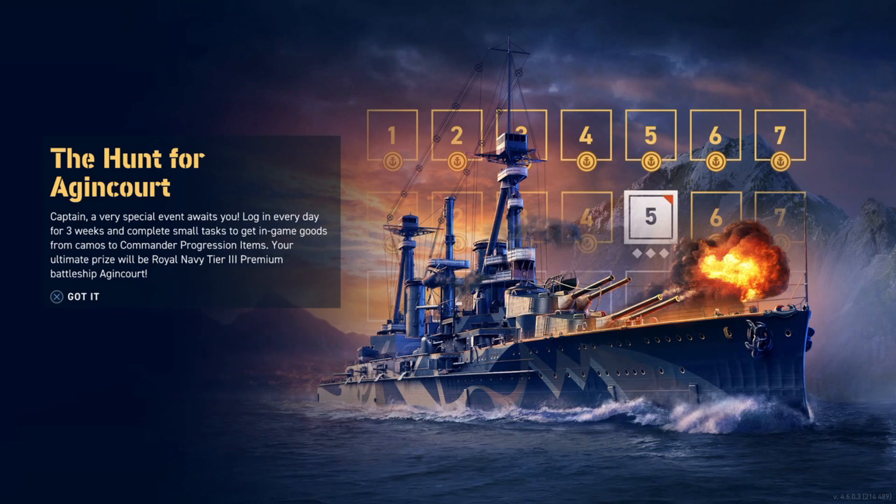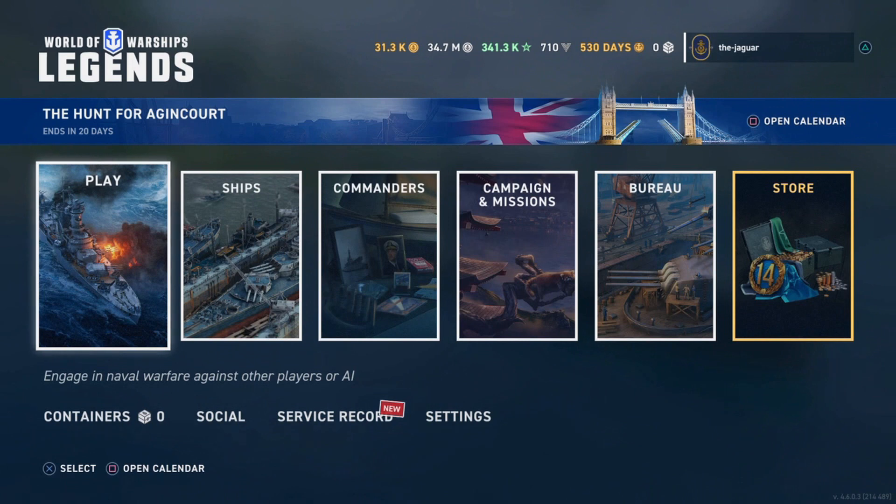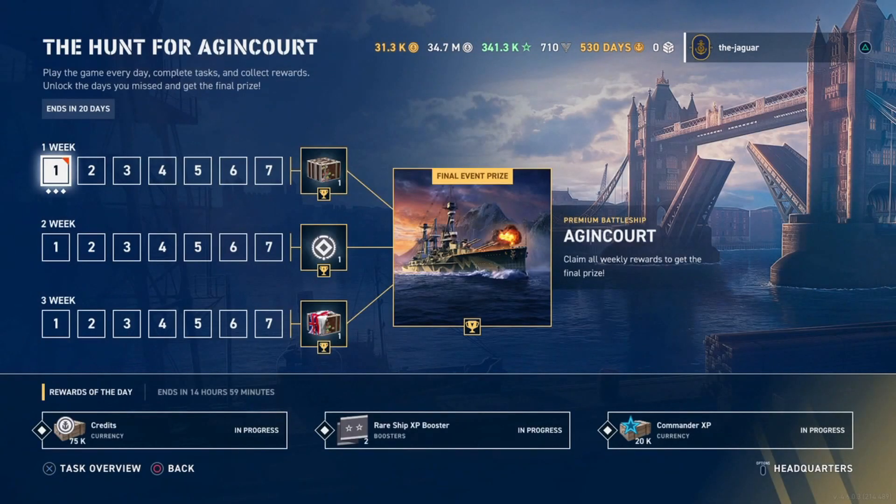It's a very special event: log in every day for three weeks and complete small tasks to get in-game goods, from camos to commander progression items. The ultimate prize is the battleship Agincourt. It is a premium battleship, so let's open the calendar and see what it's all about.